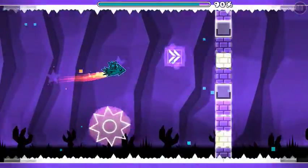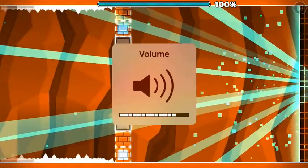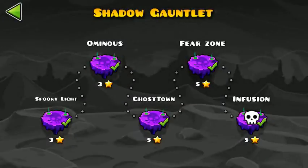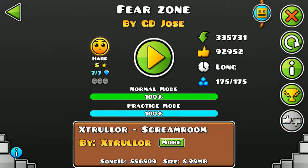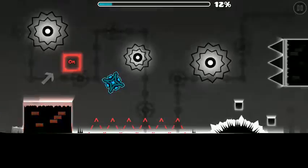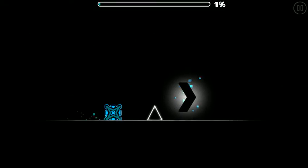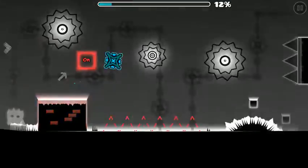Fear Zone is quite a cool level as well, but it's one of those levels where you have to memorize a few parts and not jump too early. Scream Room is a good song by Extra and it goes really well with the music, introducing some 2.1 mechanics. When you jump over those blocks it removes them, which you need to do otherwise you die. It's a level where you need to think about the jumps you're going to make. The ball part is pretty easy, you just gotta know when to do it — you can't go too early.